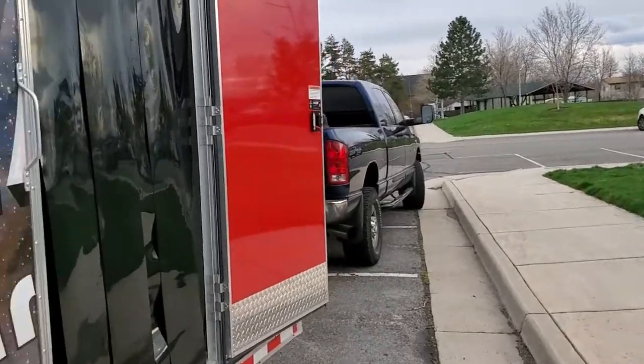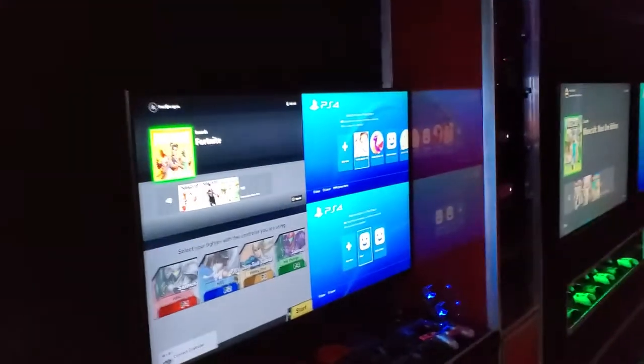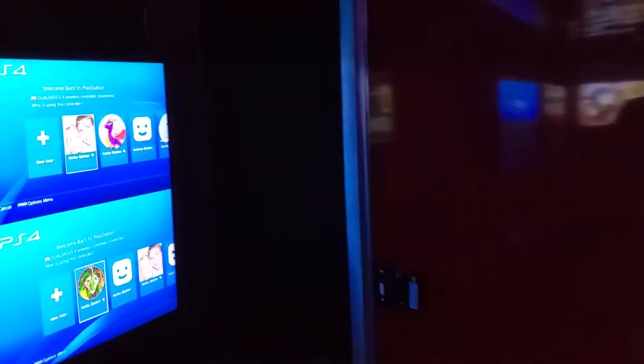Now that we've seen the outside, let's go into the trailer. We'll do a quick 360 here — this is the mobile game den on the inside. We'll run down this side here and look at it from the back so you can see the whole trailer, and then we'll break down what we've got.